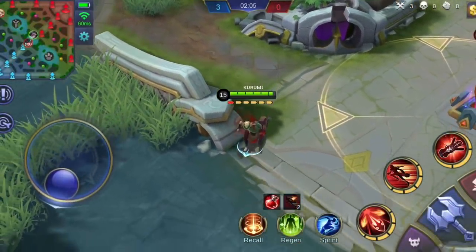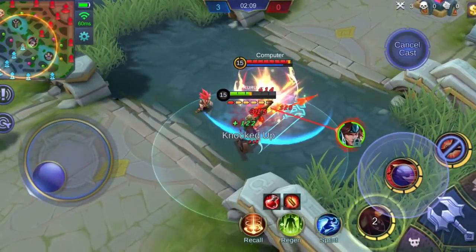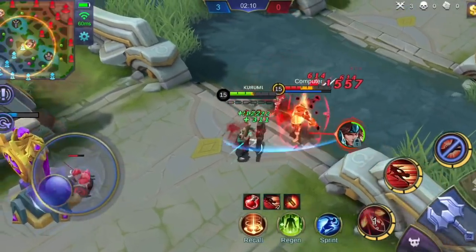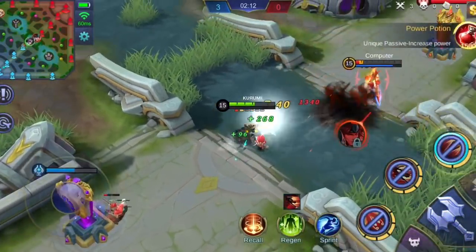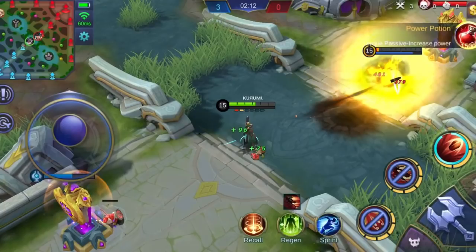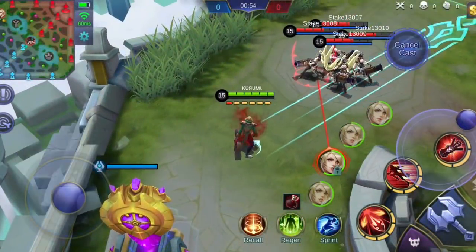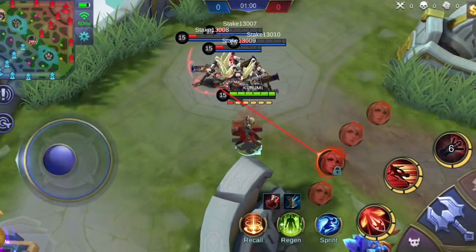In terms of team fights, I usually follow a simple combo for Granger. First, use your 1st skill and aim it properly at the target. During this skill, you can opt to use your 2nd skill to either realign your aim or position yourself to chase enemies or escape death. If you haven't used your 2nd skill yet, use it now, then do some basic attacks since your 2nd skill buffed your next 2 basic attacks. Then, if the enemy tries to run away, it's safe to use your ultimate — spam that skill and turn the enemy into dust. Also, try to move while using your ultimate skill so you don't become an easy target for enemies.